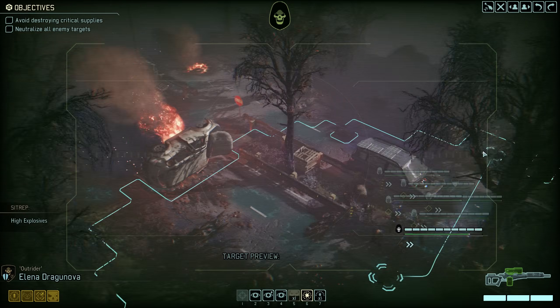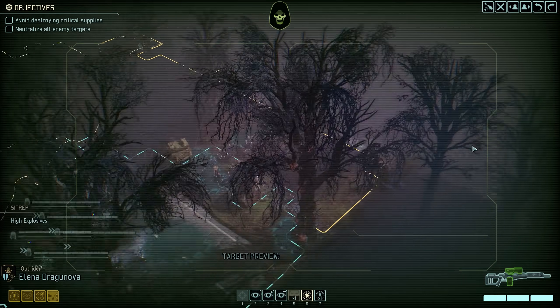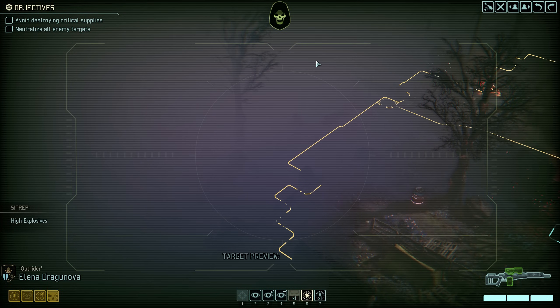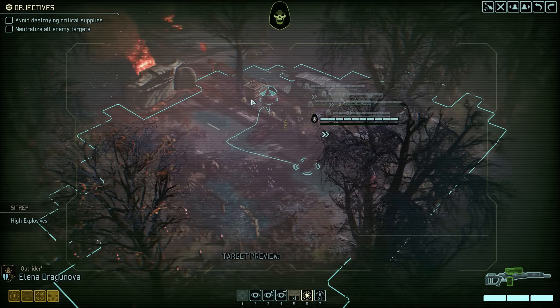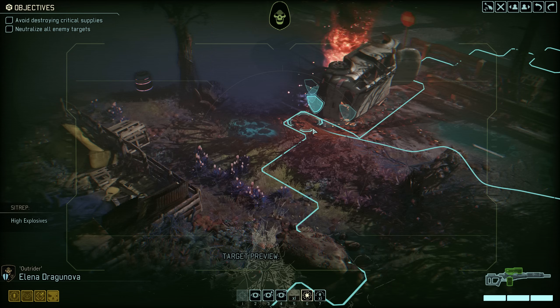The mission setup is a little different this time around. This is not the type of supply raid where we engage in a battle of marking crates. Instead, there are several stationary supply crates all over the map and we just need to take out enemies without destroying them. Sounds simple enough, but keep in mind the map is also littered with explosives, so depending on their placement this could make things a bit tricky.